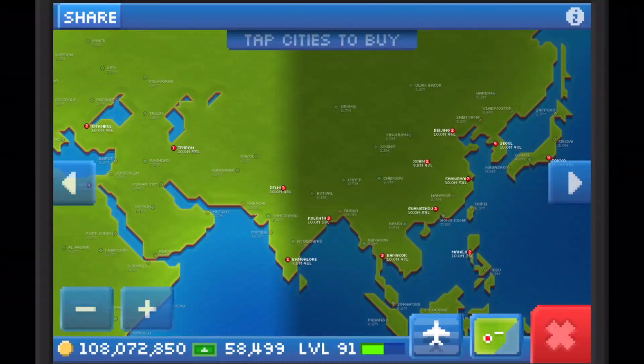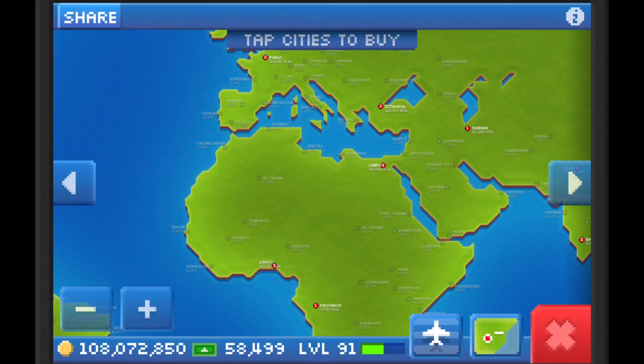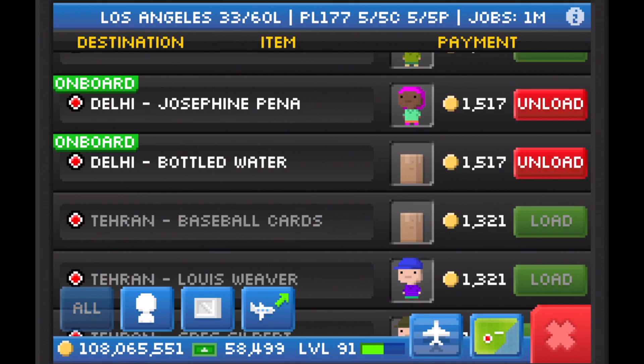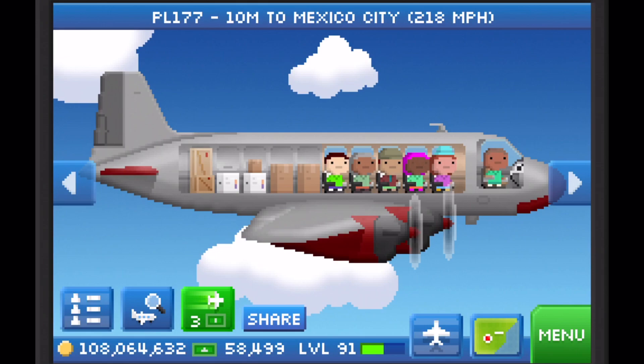Here's what layovers look like on my level 91 account with fully upgraded level 3 airports. Most of my cities have over 40 layovers just waiting to be picked up. Layover jobs are quickly transported 10 at a time by my support Sequoias. As my Cyclones and Cloudliners begin to pick up these layover passengers, my support Sequoias are not far behind, refilling those spots back up.